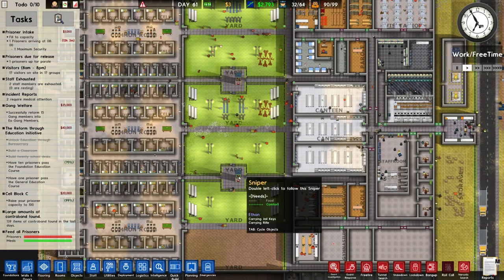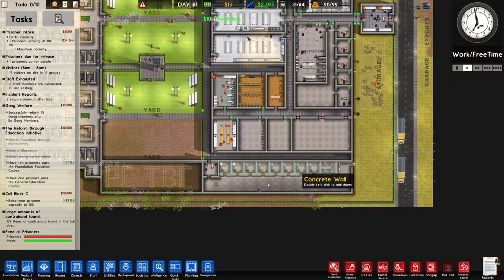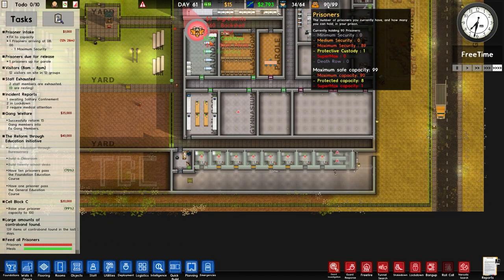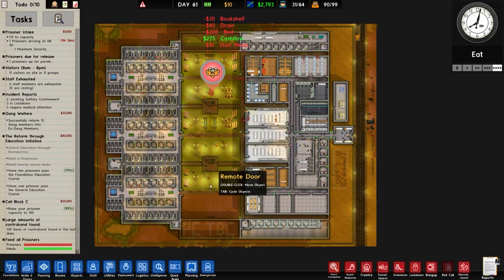Both snipers are — oh no, one sniper is very much pissed off. Exhausted, apparently. We're up to 99 on our prisoner capacity — 99%. Indeed 99. So one more to be built and we'll be alright.